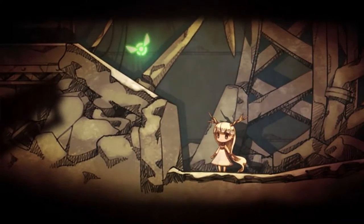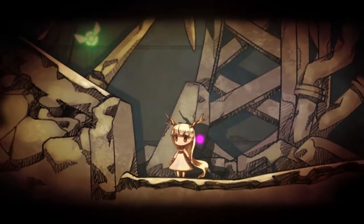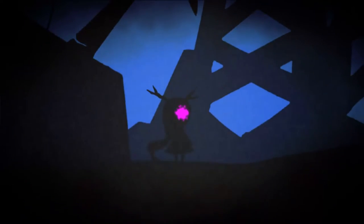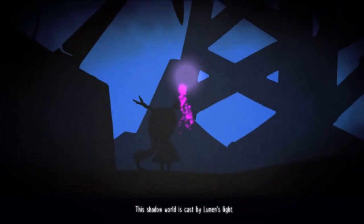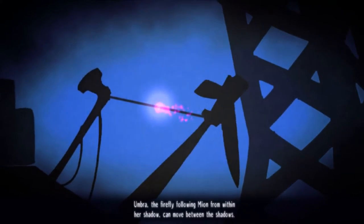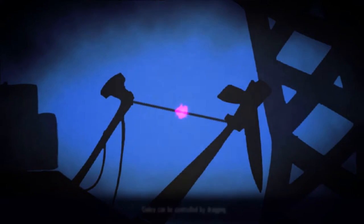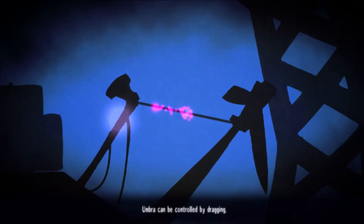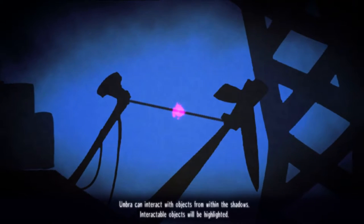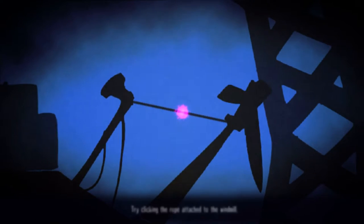What are you doing, Lumen? Oh hello — that is Umbra, our alternate little thingy. Right click to enter the shadows. The shadow world is cast by Lumen's light. So this is one of our primary mechanics here — Umbra, the firefly, following Mion within her shadow. Umbra can be controlled by dragging. The touchscreen controls work basically the same as the mouse, except your fingers don't obscure the screen obviously.